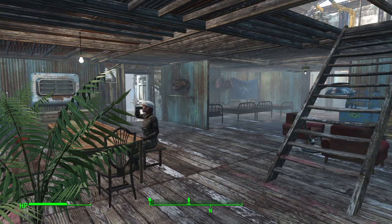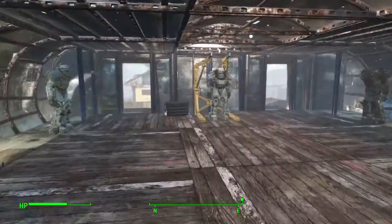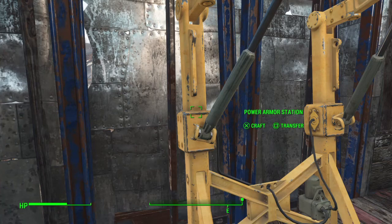Hey guys, back with another Fallout 4 video. Today we're going to be taking a look at how to modify your power armor. If we head upstairs to where my power armor is kept, we have five pieces laid out, and you'll notice the power armor station, which is very important.